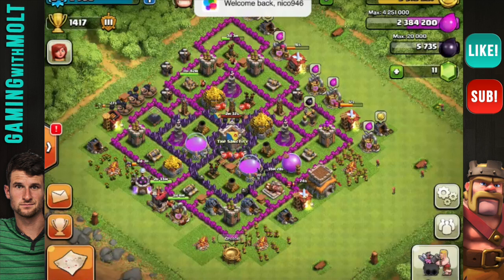I would consider moving that mortar to where the gold storage is and switching those two out so you can have more of a triangle with your mortars, because the area up top probably isn't covered by mortars. Your base is very symmetrical, and most everything else is in a good triangle. However, your air defenses are not triangulated — I'm not sure if you moved one out because it was upgrading — but definitely try to triangulate those because at Town Hall 8 you'll get a lot of aerial attacks from dragons, balloons, and minions.